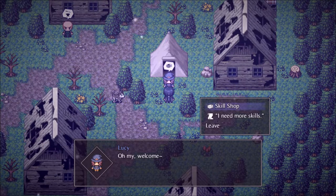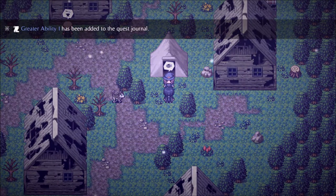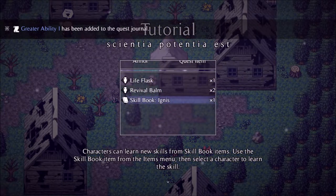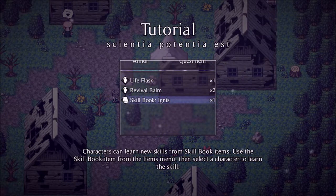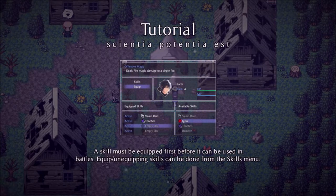Oh Lucy, welcome! I need more skills. Of course, but you have to bring me Ancient Knowledge times two so I can research new skills. Great Ability One has been added to the quests. Tutorial: scientia potentia est. Characters can learn new skills from skill book items — use the skill book item from the item menu and select a character to learn the skill. A skill must be equipped first before it can be used in battles; equipping skills can be done from the skills menu.